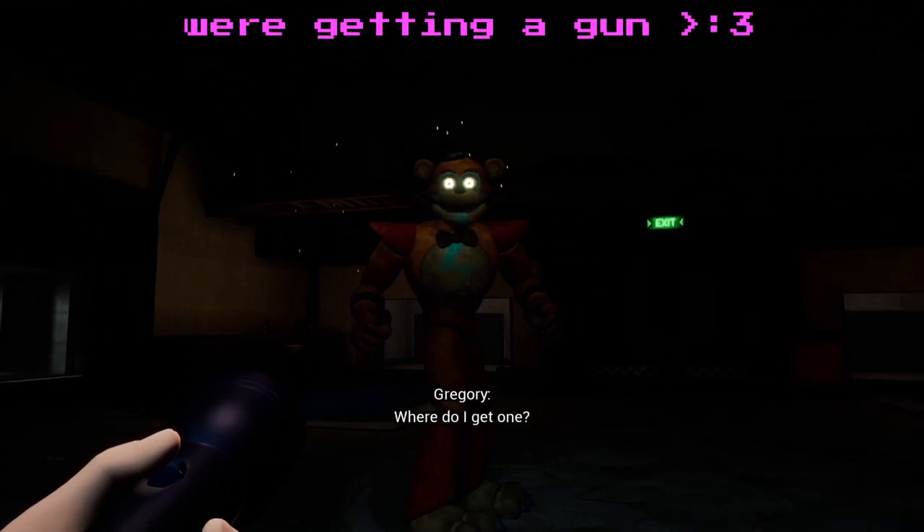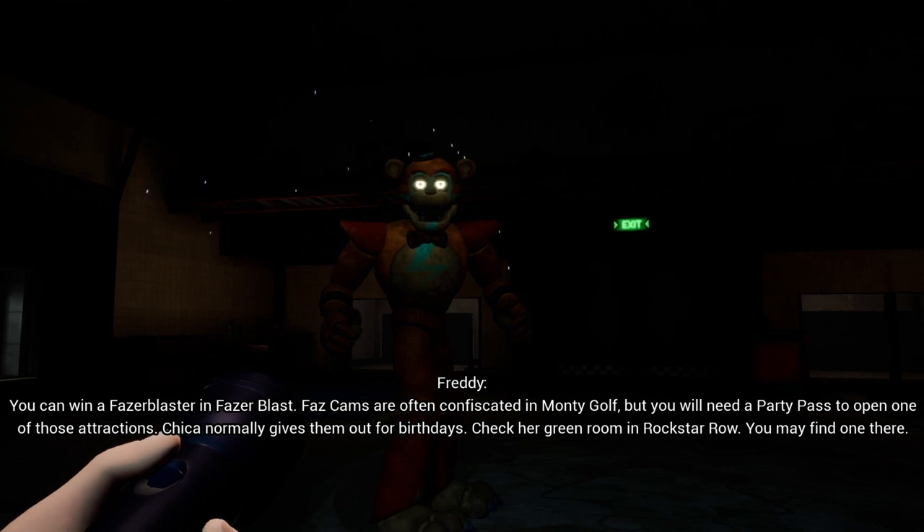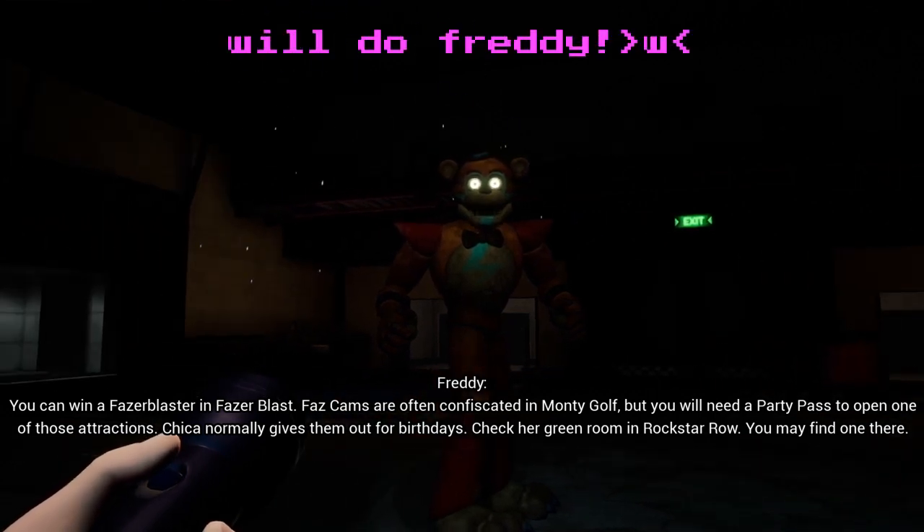Where do I get one? You can win a phaser blaster, and phas cams are often confiscated in Monty Golf, but you will need a party pass to open one of those attractions. Chica normally gives them out for birthdays — check her green room in Rockstar Row. You may find one there.